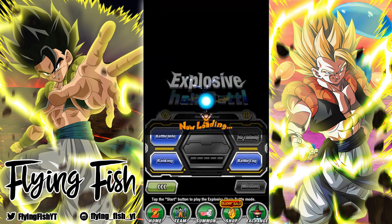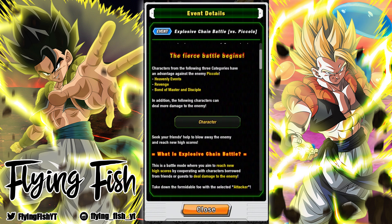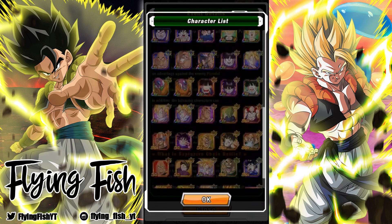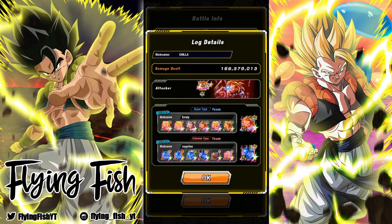The current chain battle we had was the one against Piccolo, and the categories we had to bring were Heavenly Events, Revenge, and Bond: Master and Disciple. The strategy for this chain battle was trying to bring as many Super Saiyan Kid Gohans as possible, running LR Gohan as the connector, and bringing almost all Cells — the two Garlic Juniors, the SSR Garlic Junior — and all Cells preferably from the Cell Saga, not like GT or Angel Cell. Then also bringing LR Cell as the connector.